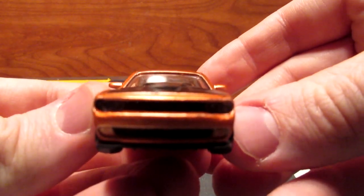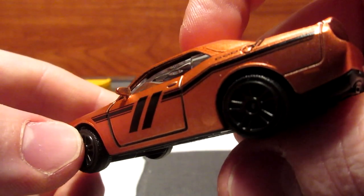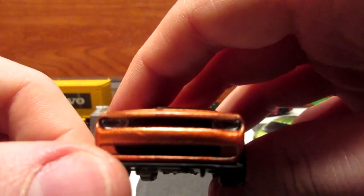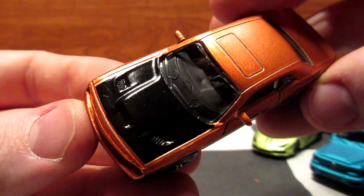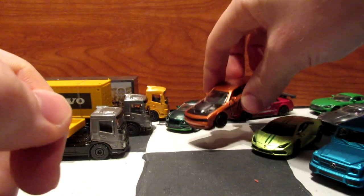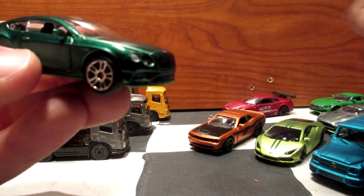Now the big Dodge Challenger — this one has opening doors, so you can see the interior on the driver's side. Majorette did a great job on these interiors — they are very detailed, nothing comparable to your mainline Hot Wheels or Matchbox cars. This one also has inserts for the headlights, just like the Huracán and the Mercedes. There are some nice tampo works on the back for the taillights and some Dodge tampos on the side. This one has a painted black hood.